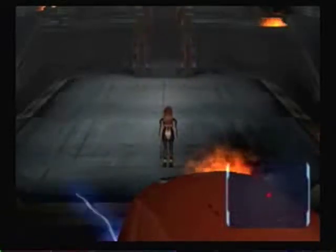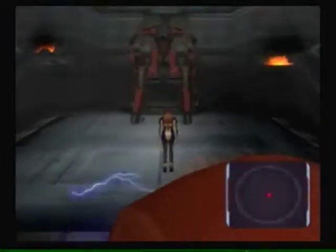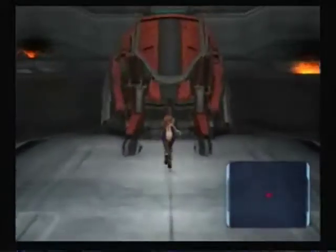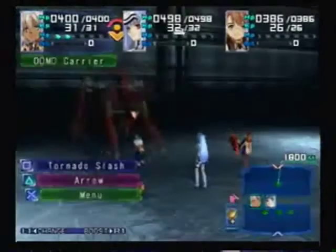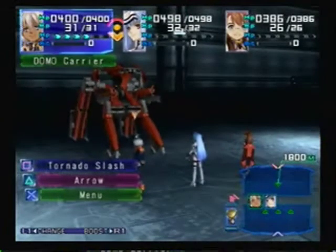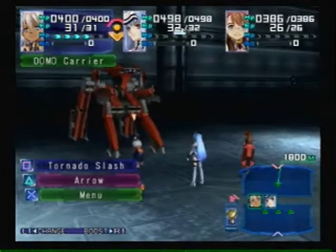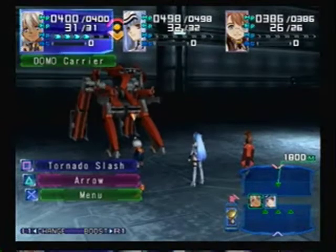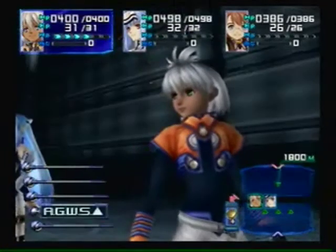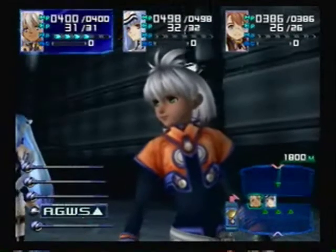We're back to more Let's Play Xenosaga Episode 1. We finally got the Domo Carrier right in front of us — it's time to take this thing down. Now, right at the beginning of the battle, it's going to analyze whatever's in the slot section. Whatever it analyzes is going to increase his power somewhat, unless it's the blank one or the skill plus one. So try to get it to where that's what he analyzes.